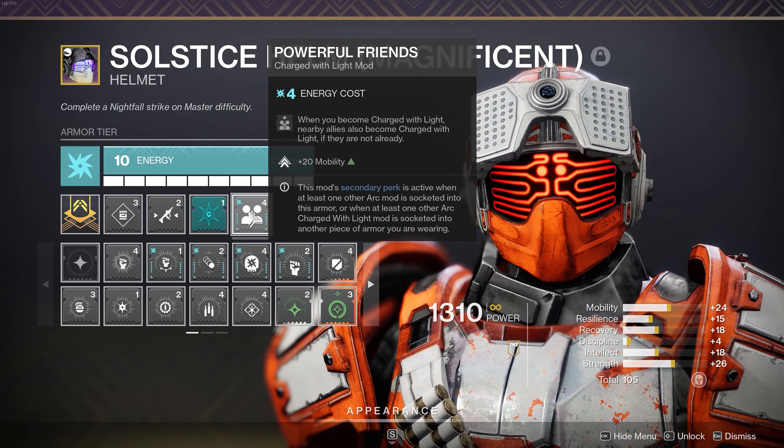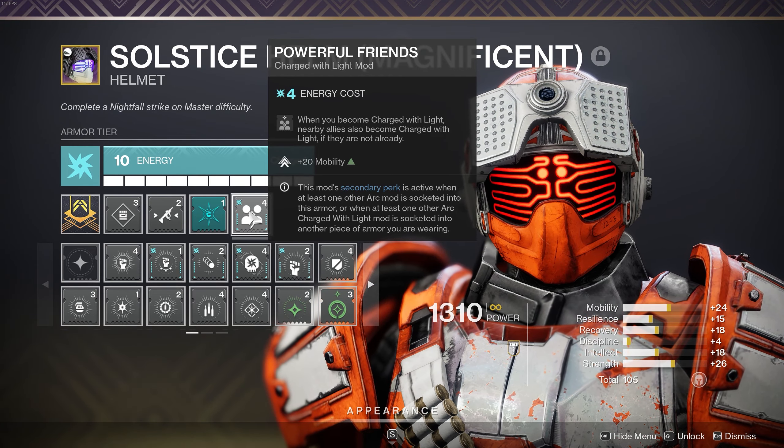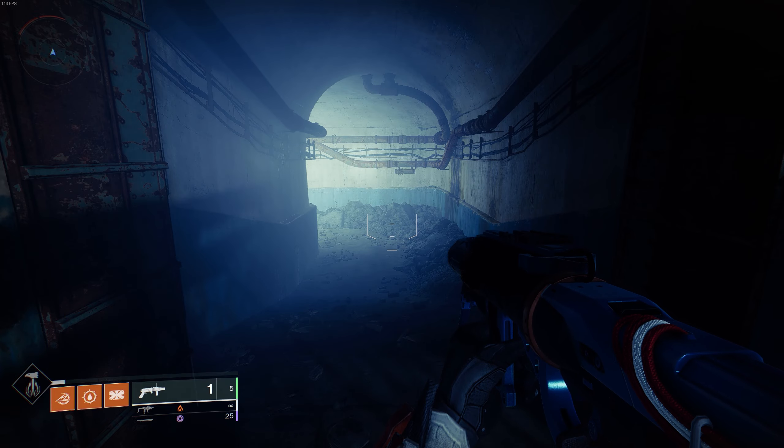Finally for now I'm running Powerful Friends just to give me more mobility for even stats. But once the update comes out where Tereba will be able to spawn orbs of light, you can run Taking Charge as another way to become charged with light.